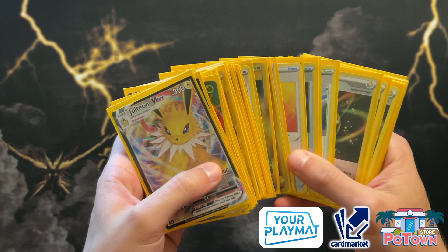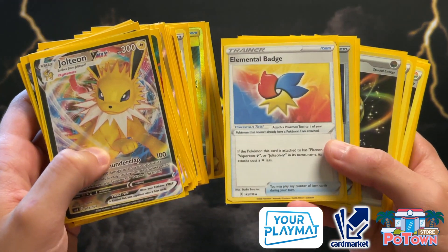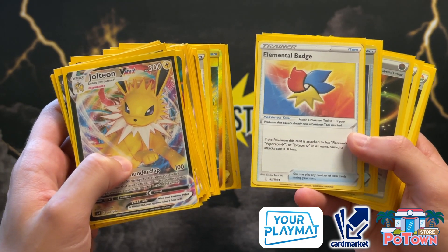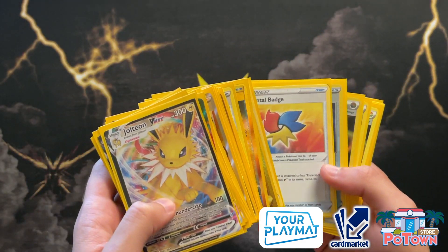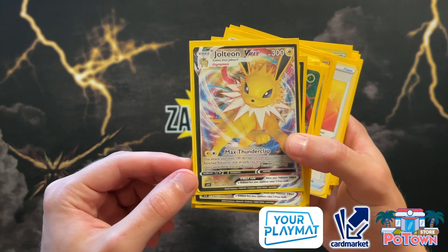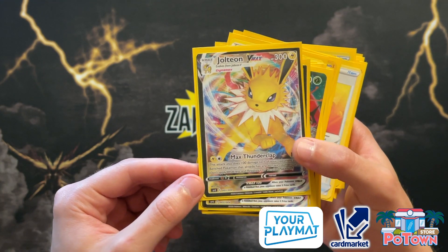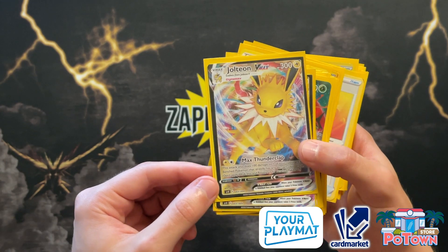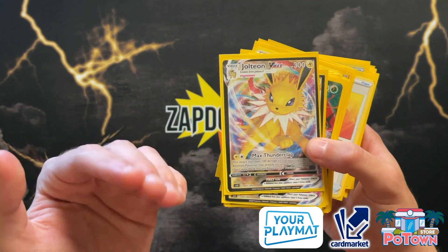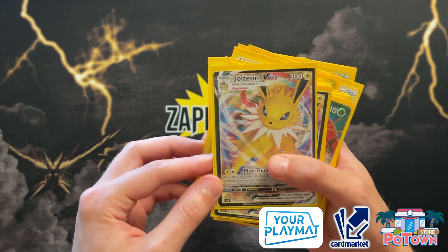We already talked about Jolteon's attack and it uses two energies, but there's something important here: the Elemental Badge. The Elemental Badge allows Jolteon VMAX and Jolteon V to actually need one colorless energy less for the attack cost. So you're going to be able to attack for a single energy, and that's what I love about Jolteon VMAX. One energy requirement means you can abuse Cheryl — you attach, slap some damage around, you get damaged, you use Cheryl. That's how cool it's going to go.